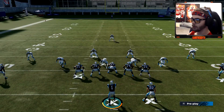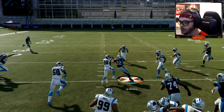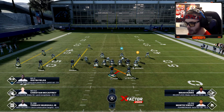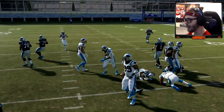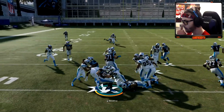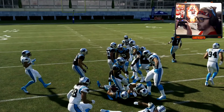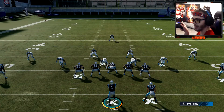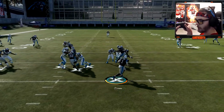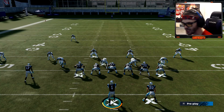This is one of my favorite things to do — a read option offense with a custom playbook. They stop, CMC gets a little hole. To hand it off, just hold X and go — you're literally just holding it in. A lot of the times you'll accidentally keep it with your quarterback when you don't mean to, so make sure you hold that X button through the whole handoff.